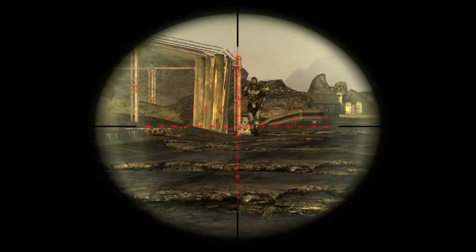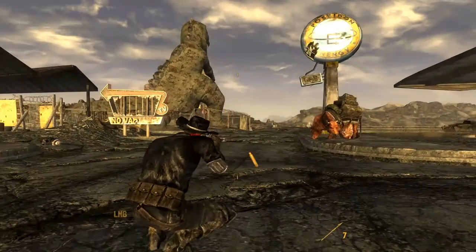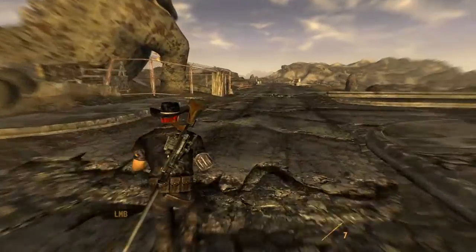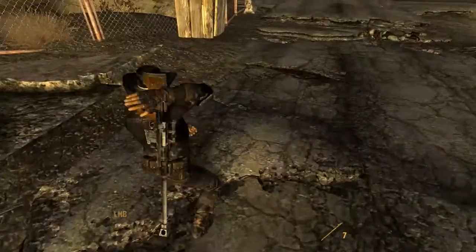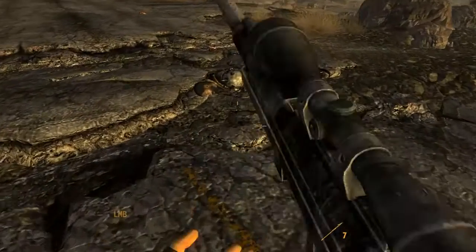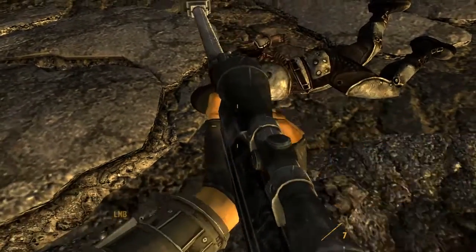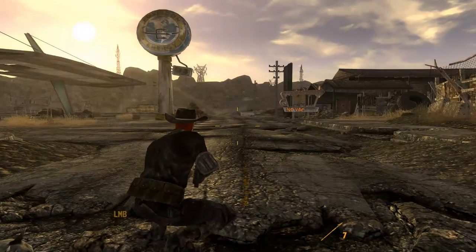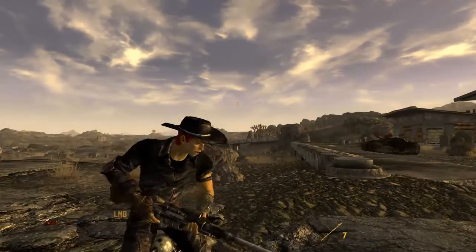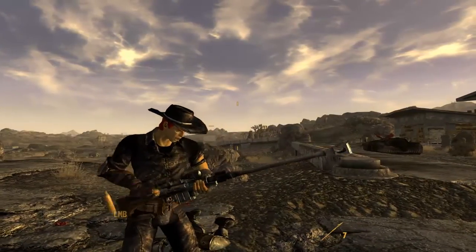The unique variant of this weapon would be Oliver's AMR. It functions very much the same as the standard anti-material rifle with increased damage, health, and no spread, but decreased critical hit damage. It is used by an NCR sniper at Hoover Dam during the final battle if the player is working for Caesar's Legion.